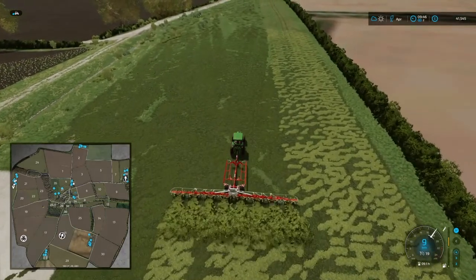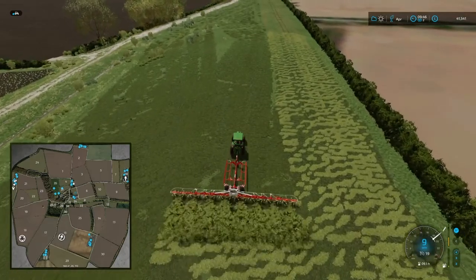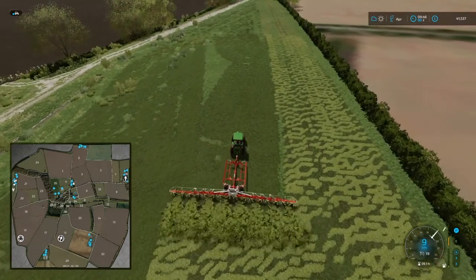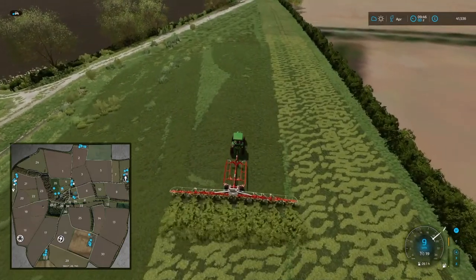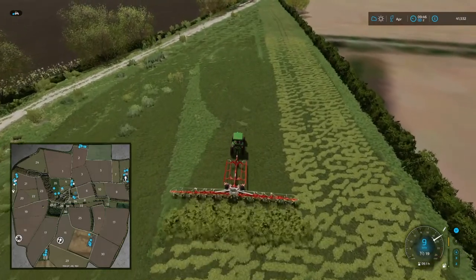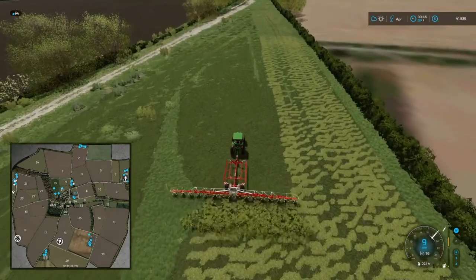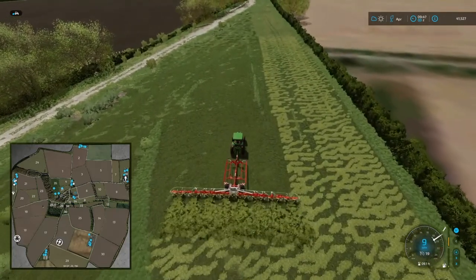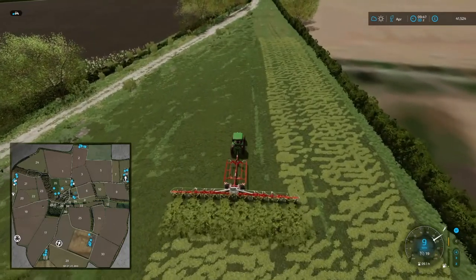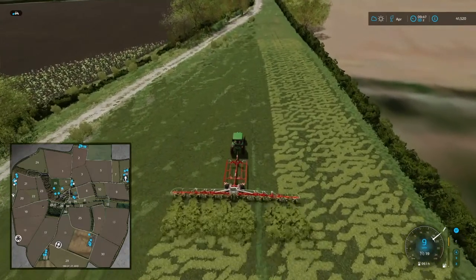I don't know what the next facility will be. Field 23 is free but I don't want to use that — it kind of classes as cheating really. How on earth did I miss that big chunk of grass? I really wasn't paying attention. We do need to get sugar beets done but right now I want to look after my chickens and cows.